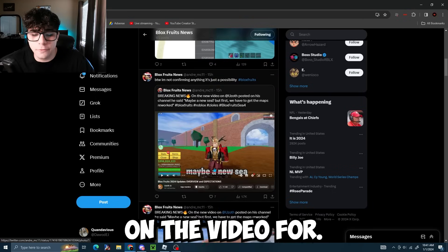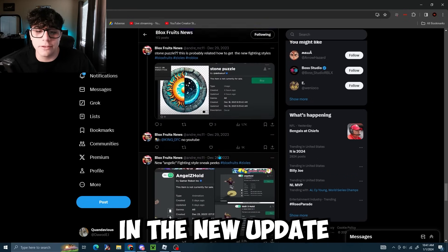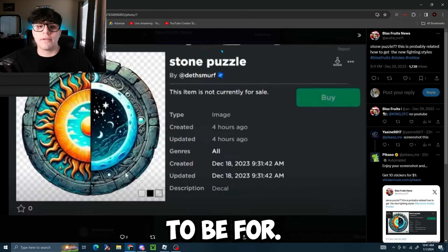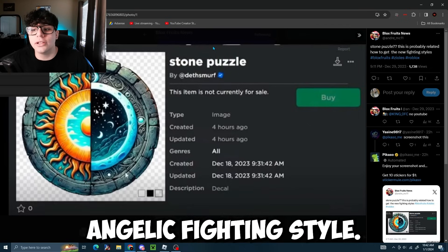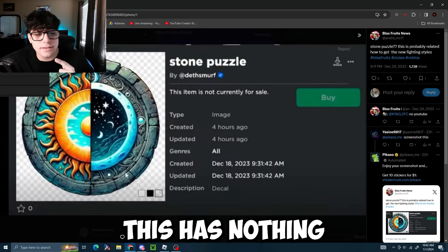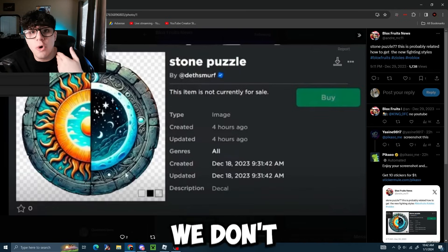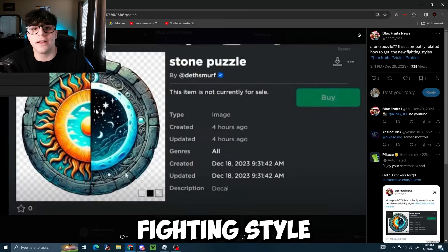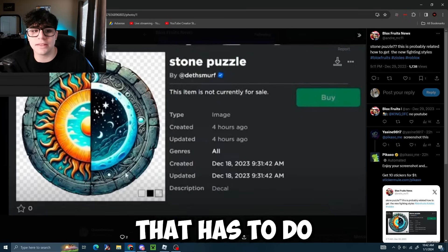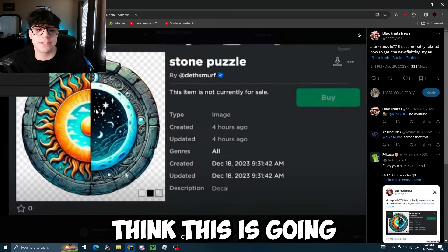Now let's solve the puzzle. If you don't know what it is, it's a brand new event called the Stone Puzzle being added in the new update. A lot of people have speculated it's related to the Angelic Fighting Style — I disagree. It could relate to Dragon, though we don't know the lore yet. It has something to do with sun and moon, and I think it's going to be more similar to what Sanguine Arts was, involving the full moon. There is a moon and a sun on the puzzle.